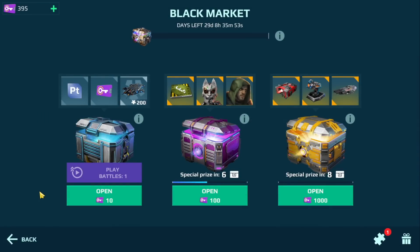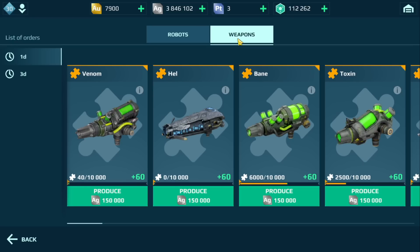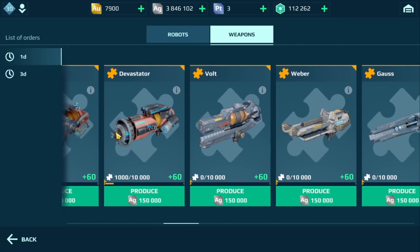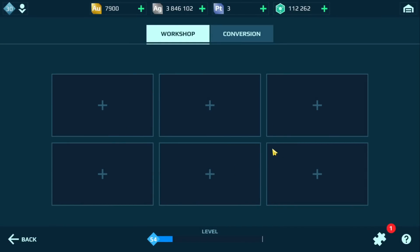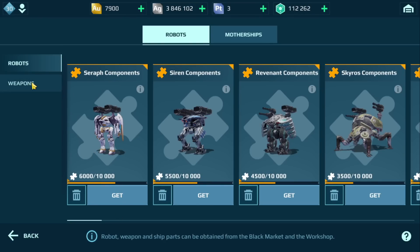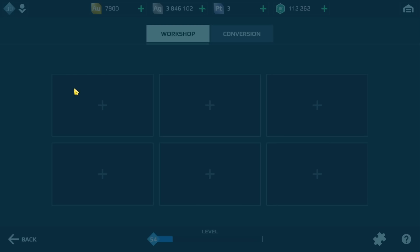Those are the prizes I ended up with from the black market. As far as the workshop goes, I'm going to see how my hangar actually performs with the current lineup. I tend to focus on weapons and do one-day builds instead of three-day ones. I'll run a couple of games first, see how the hangar performs, then focus on a weapon and keep building. We do have a Skull that I was building towards, so we're going to pick that up.